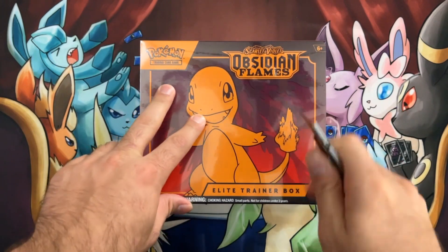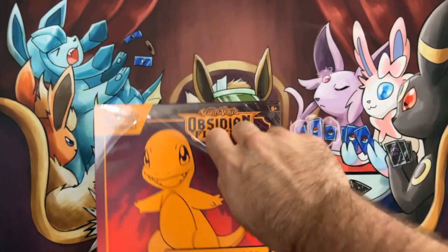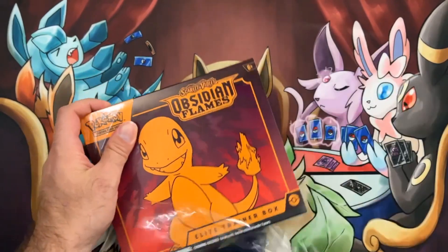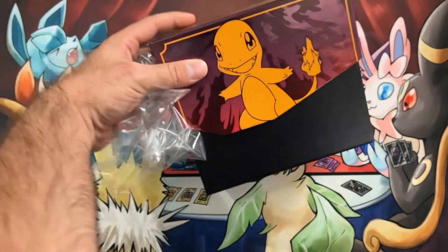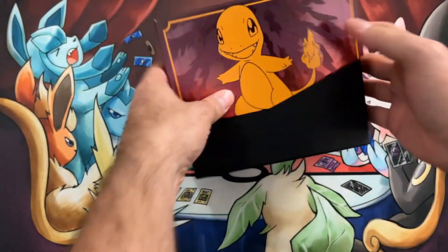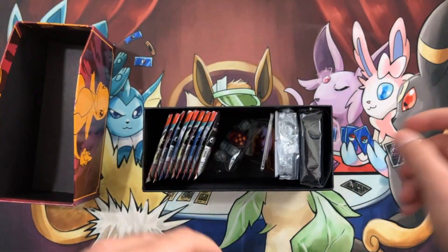So we're back with another Pokemon video. It is another Obsidian Flames ETB that we're going to be cracking and getting into. We're just trying to get some more Pokemon open before this new set — the 151 English version — before it drops here shortly.